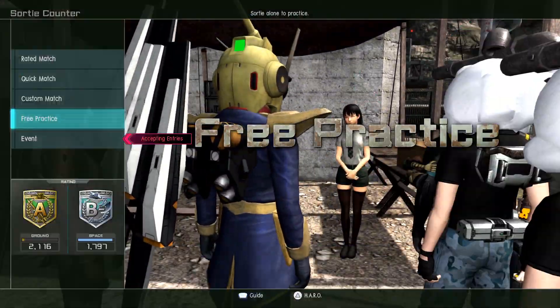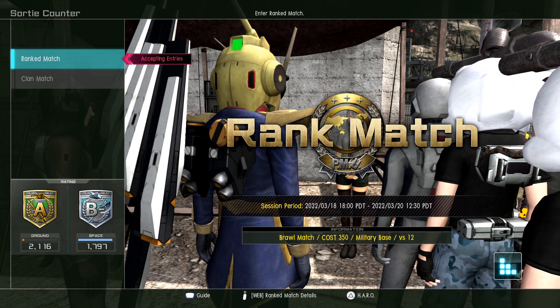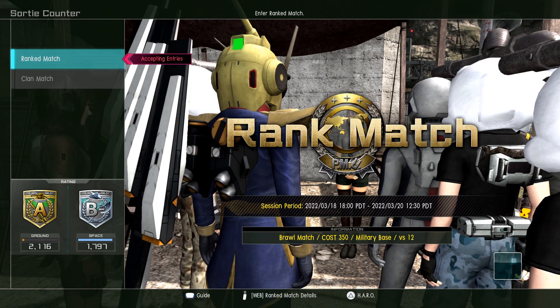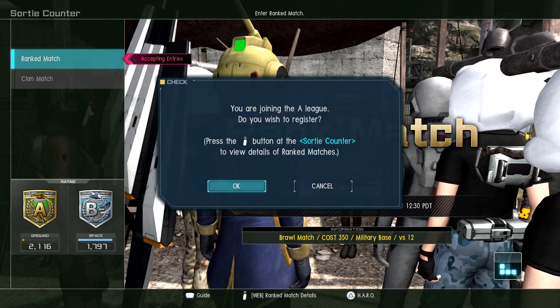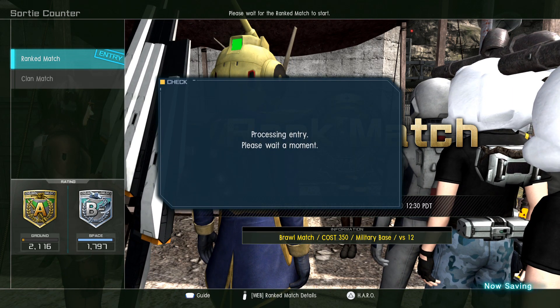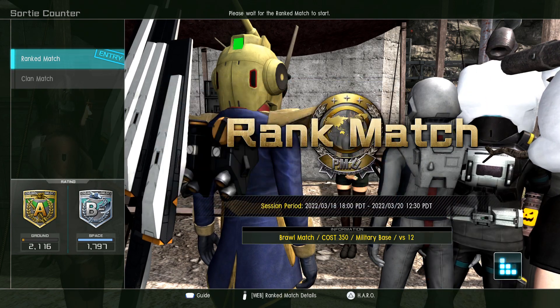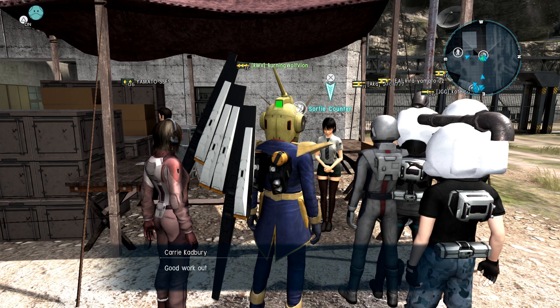Entry for the ranked match is now available. As you can see right here — making preparations for sortie — it's a brawl 350. You should always just register and see what happens. Brawl is very dangerous though. Good work out there.